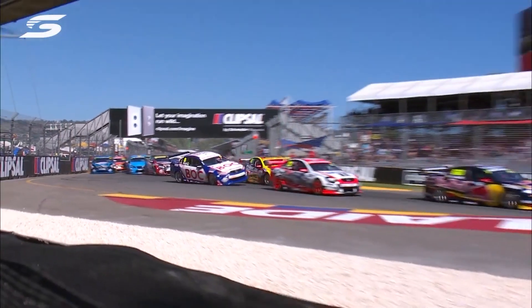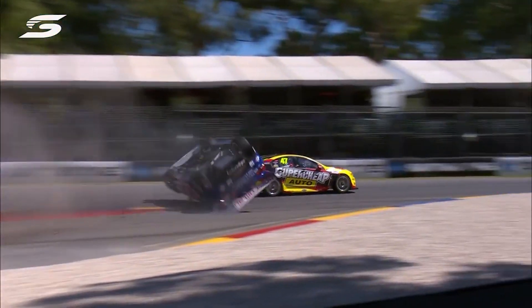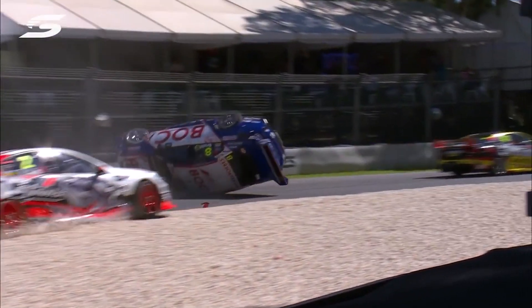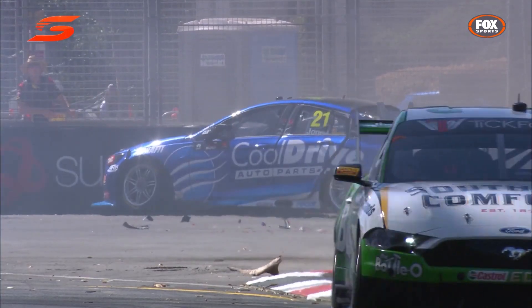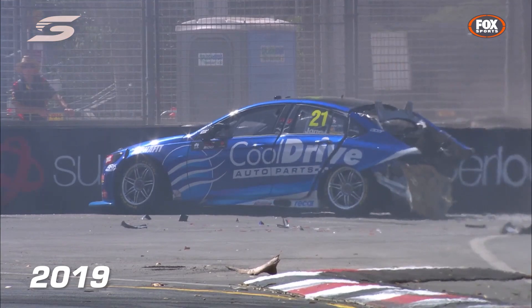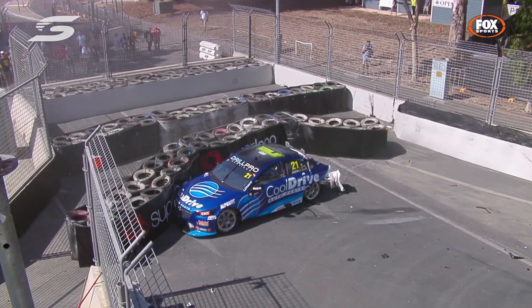Car 47 pushes across, and it doesn't take much for Garth Tander just to lean on the front left-hand side of Jason Bright. It's that secondary impact — the worry there with the wall. And we've got a big problem for Macaulay Jones, who's in the wall hard. Huge damage on the back of the car in the escape area.